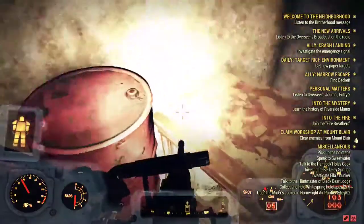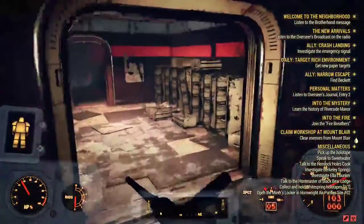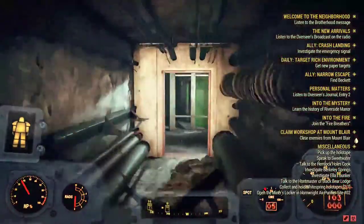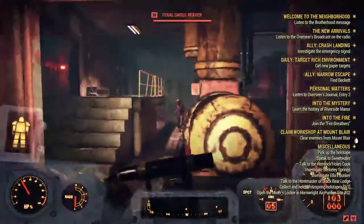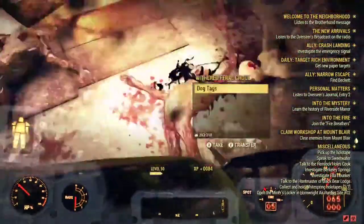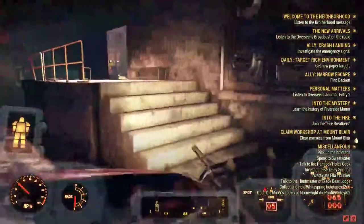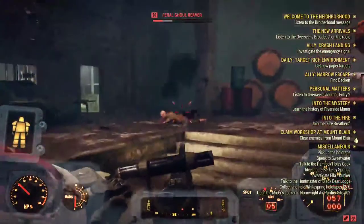So you just come from there to over here, just follow my footsteps, and right there on the desk there's a spawn. There's always a Gansu 2 under here. That's really it — there probably are more Nuka-Cola Quantum spawns in here but I just don't remember them.